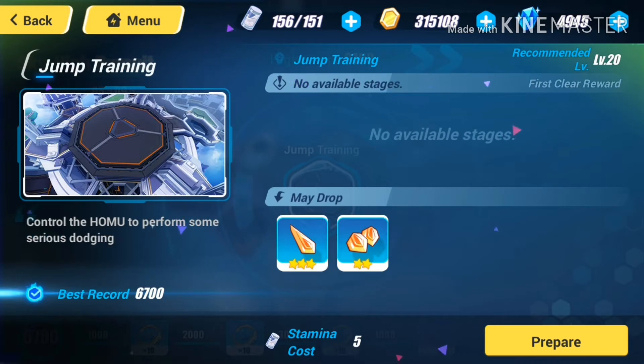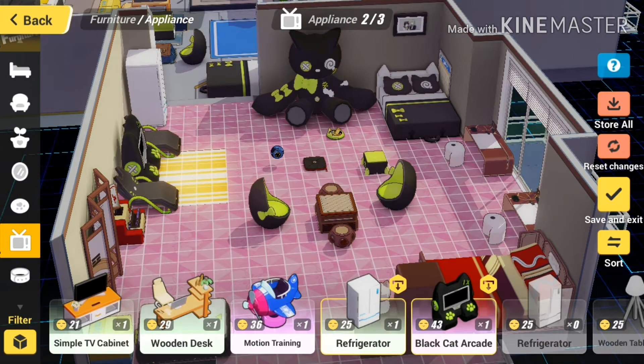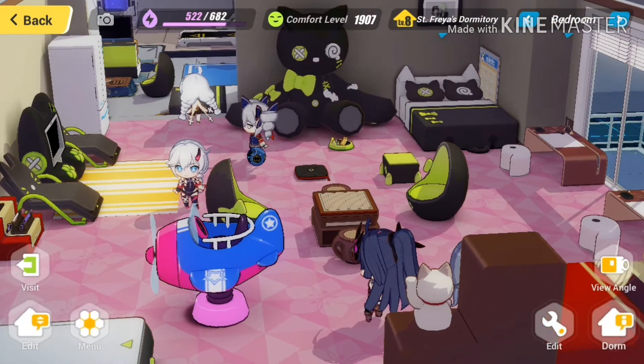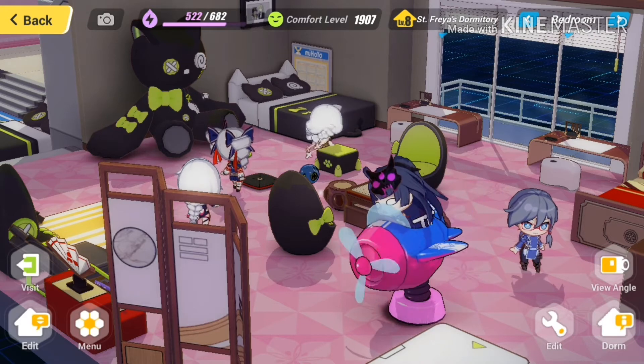We also have the Sky Pursuit mini-game. Here, glowing lights will appear on the floor and you will have to jump up on them to get points. There are some circles to collect for more points, and from those you will be able to get some rewards. If you don't know how to use one of these rewards, you go to your dorm, find it among your furniture, place it wherever you want, click save, and then you can place a Valkyrie in it and she starts flying.